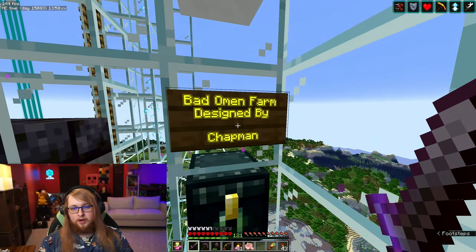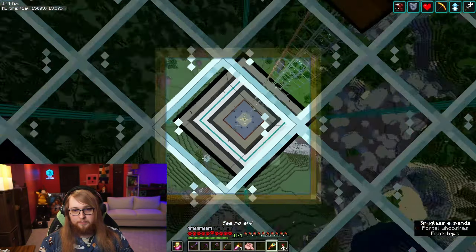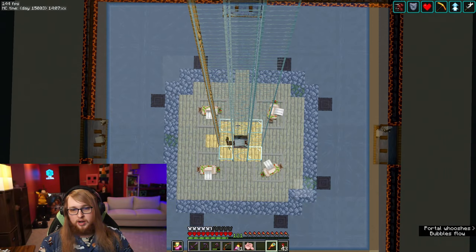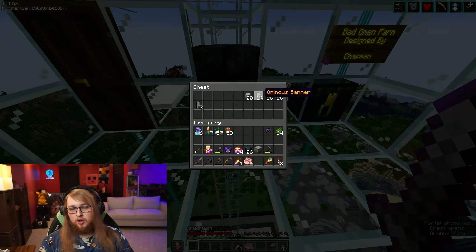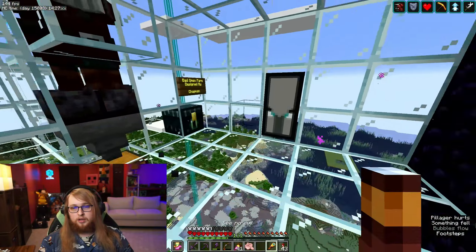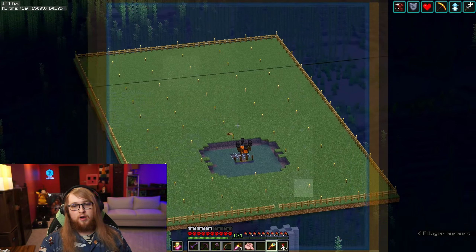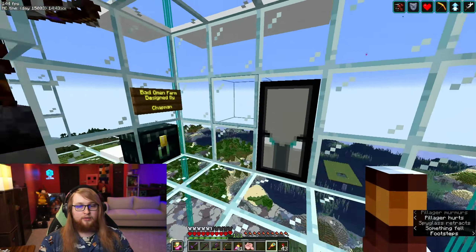This is the bad omen farm, again designed by Chapman, where they spawn down at the bottom, get attracted to the golems, fall into a hole, come up the water, and I murder them with looting. We can get pillager heads, ominous banners, and the various bad omen bottles they drop now. You can also see out the window — this is the raid farm platform where all the mobs fall down that chute and I kill them and get my totems.